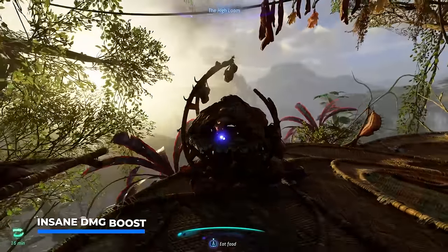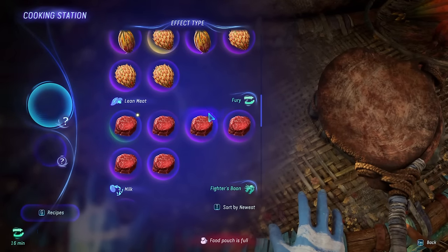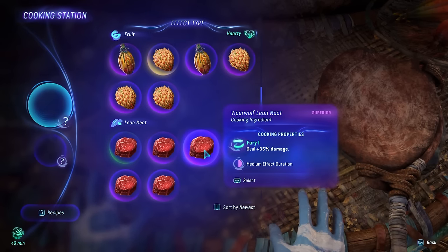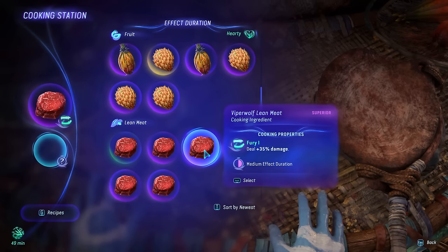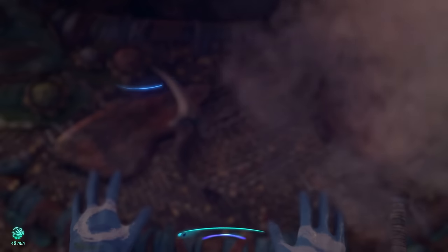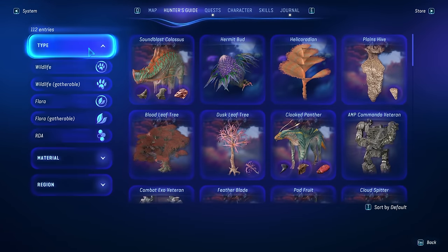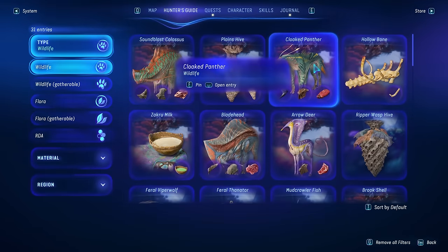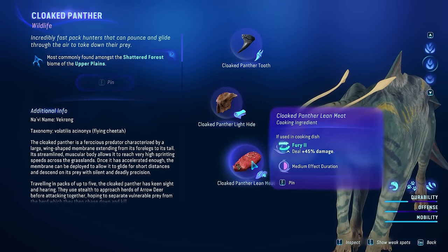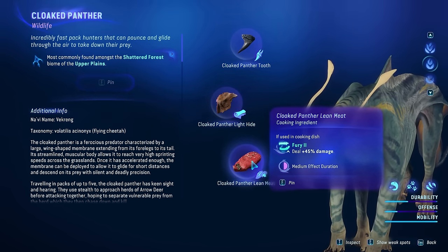You should always have certain dishes at your disposal to eat right before battle, as these can dramatically boost your damage even further. With a fury bonus, you'll scale up your damage by another 35%. These are the basic tier items — combine them with a secondary exquisite resource and you'll get top tier stacks with a pretty long duration. If you check out the hunter's guides and go to the wildlife tab, you'll find the cloaked panther, which drops meat that increases your damage by 45%. The further you progress in the game, the higher these damage bonuses will become.